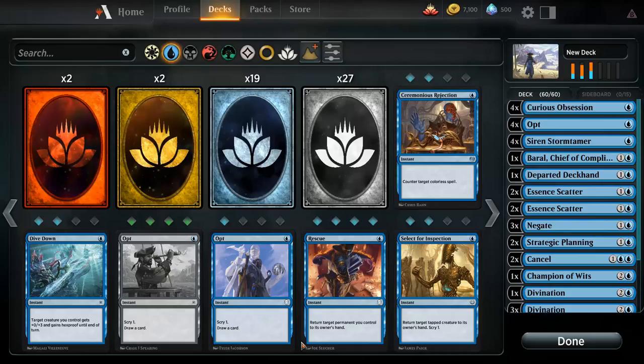Instants are a little more special. There are three types of instants I would classify them into — this isn't official, but this is how I would classify them. The first are combat tricks, the second are counter spells, and the third would be draw spells and any other types of spells that don't really impact the game right away.